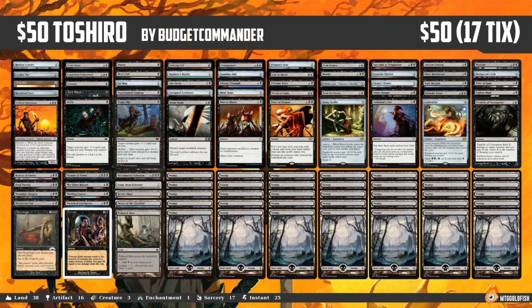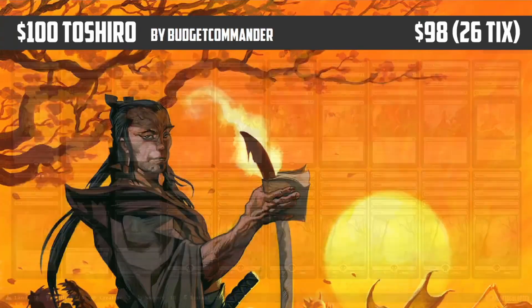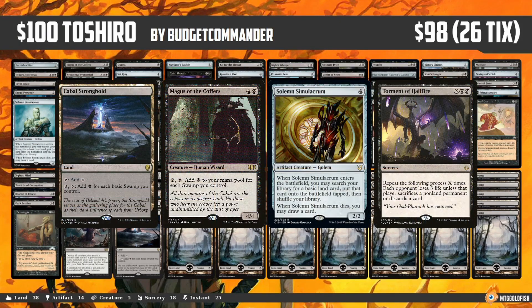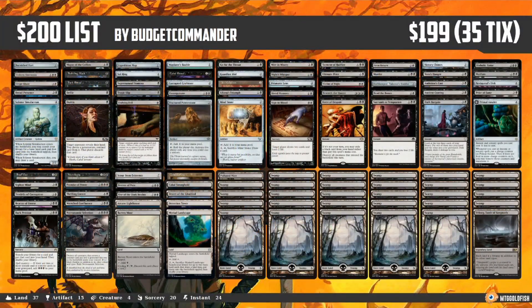Let's talk about lands. Outside of the usual mono black good stuff lands, there are a few unorthodox choices that work really well here. Since we're packing tons of targeted creature removal, Arcane Lighthouse is one of the best lands in the entire deck, allowing us to get around both Hexproof and Shroud. Detection Tower is a worse version since it doesn't get around Shroud, but it's still great. Since we're running so many instants, Bo Seiju Who Shelters All protects the majority of our spells from countermagic. And for one of the weirdest inclusions, Forbidden Orchard gives our opponents creatures which we can then kill for Toshiro triggers.